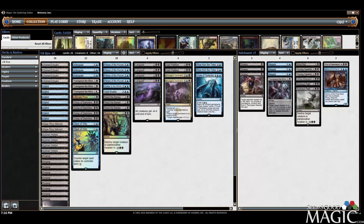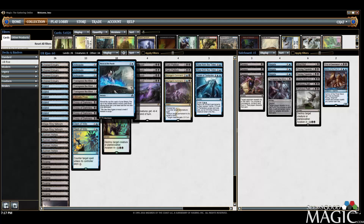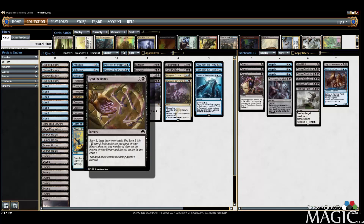You may have noticed — where's Thing in the Ice? Here's the problem: if we're running Languish we really can't run Thing in the Ice. The only way to make that work would be to use Languish as the fourth spell to flip it, and you just cannot align your spells that well — it's too difficult. We do have access to Read the Bones now, another draw effect side by side with Pieces of the Puzzle. It's a little more costly since it costs life — some matches that doesn't matter, some matches it really does.